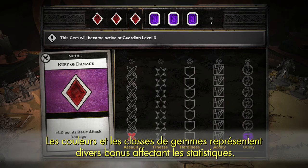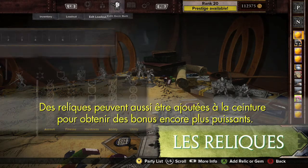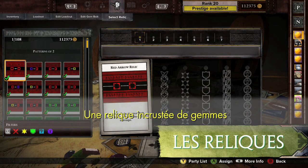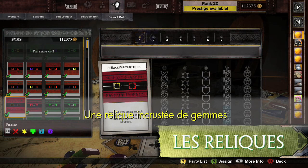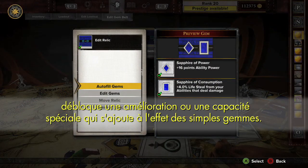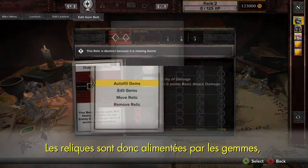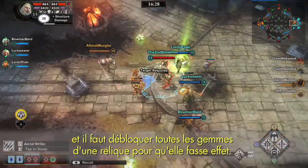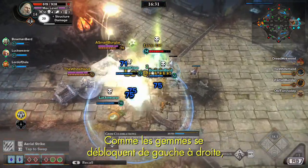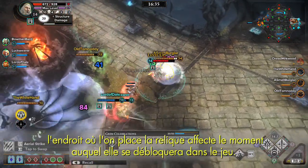The colors and grades of a Gem represent different statistical benefits. Relics can also be added to a belt to give a Guardian potent bonuses. A Relic is a pattern that, when filled with Gems, unlocks a stat boost or new capability on top of what is already provided by the Gems. Relics are powered by Gems, and all of the Gems in a Relic need to unlock before the Relic becomes active. Since Gems unlock from left to right, where you place a Relic affects when in the game it will unlock.